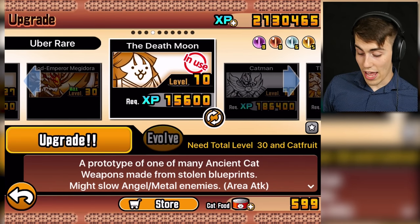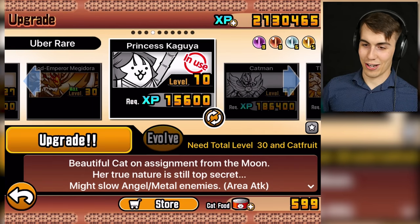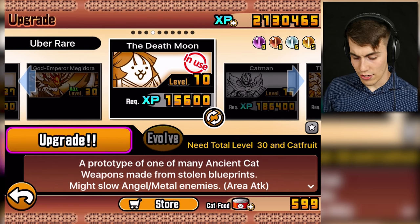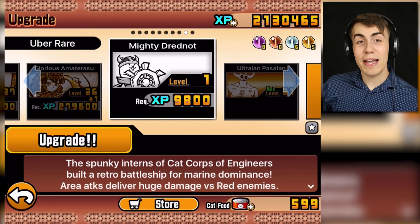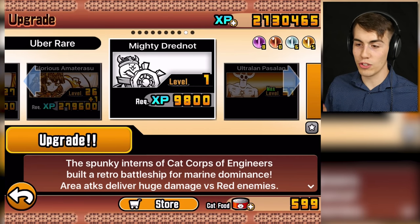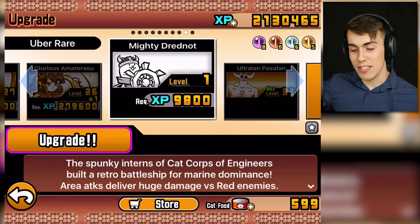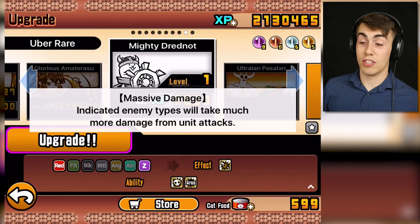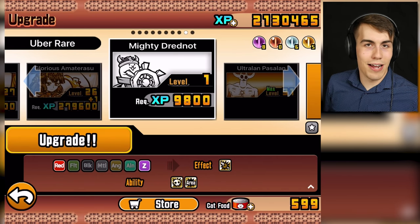I'm gonna do that guys. I also have Death Moon - I got it yesterday in the stream. I decided to play some Battle Cats in the stream, and I got one rare ticket, used it, and got her. Princess Kaguya. I hear she's really good - she's good against Angel and Metal, she can slow them. She becomes the Death Moon, and then she becomes the Chaos Moon. I also have the Mighty Dreadnought - I got that one from one ticket as well. Haven't done any 11 draws, I've just been getting super lucky. My last two rare tickets gave me uber super rares. I usually have really bad luck. This guy has area attacks that deliver huge damage versus red enemies, and it's also good against zombies - a zombie killer. So this guy's pretty great. He's another huge uber that just does stuff - I haven't tried him out yet.